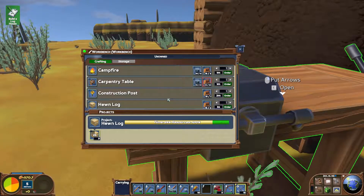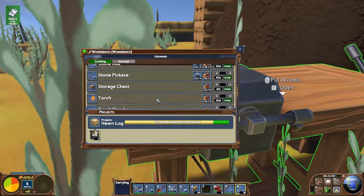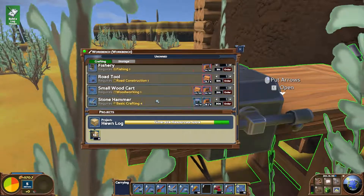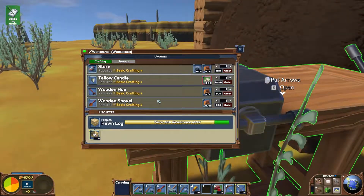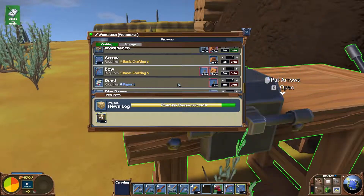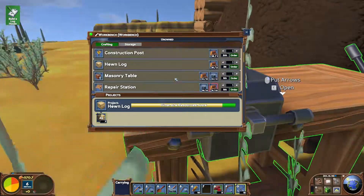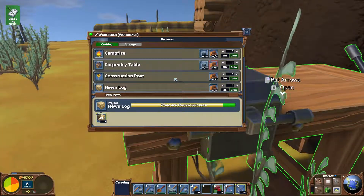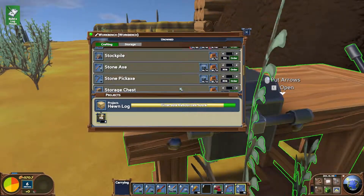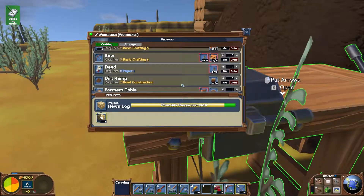We're going to need a butchery table. Research, storage, workbench, road deed, dirt ramp, farmers, fishery - do we not have a butchery table in here? Storage chest, research table, repair station, masonry table, carpentry table - it doesn't look like we do. Hmm, I'm not sure about that. Farmers, fishery - who knows, I should check on that.